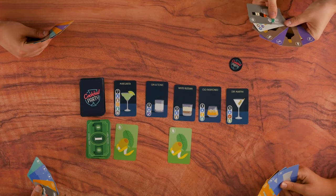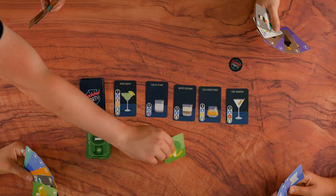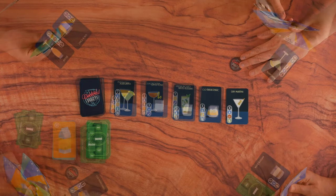Play then moves to the left. In turn, each player must choose one of the face-up ingredients from the centre and add it to their hand. Once play reaches the bartender again, it's time for phase two, the cocktail phase.